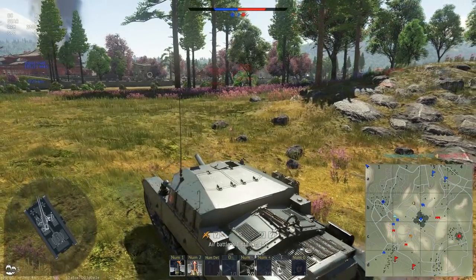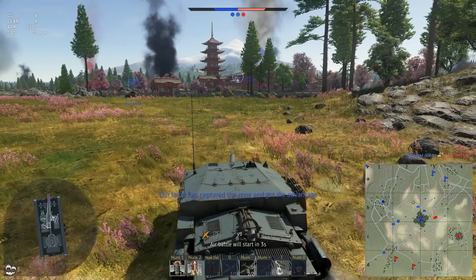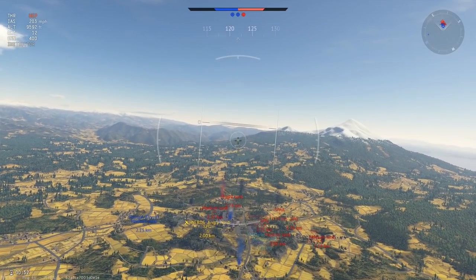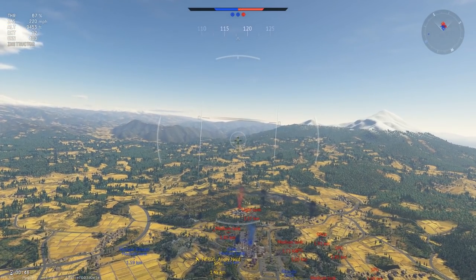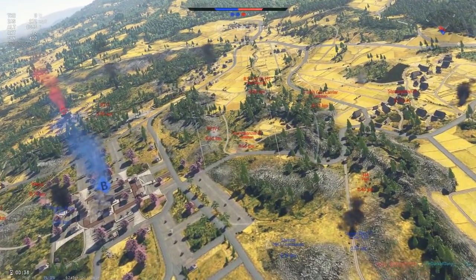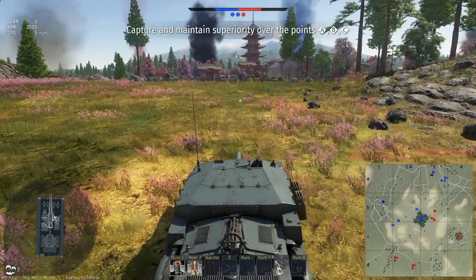A friendly is coming in to B and starting that cap, which is good. Let's try another air battle — back it on up. Rockets again, another rocket run. There's an SPG, a Sturmpanzer, right there. Maybe I can kill him — yes! Killed him before I crashed, with a rocket.